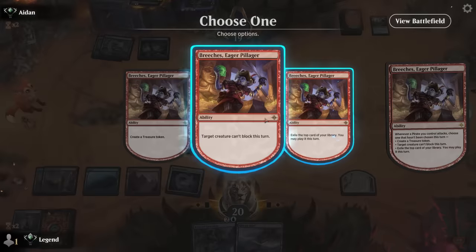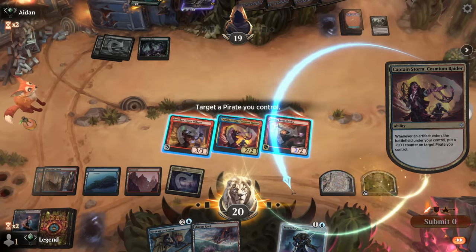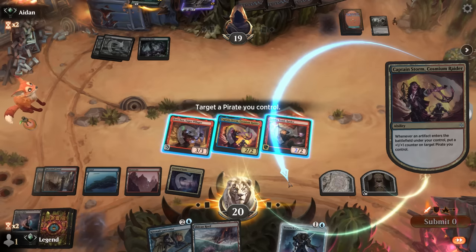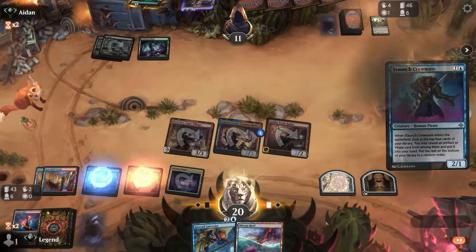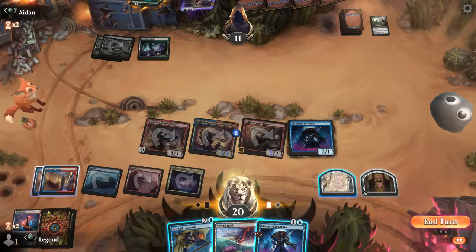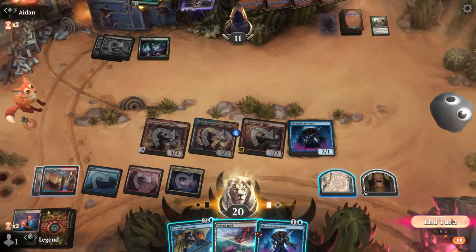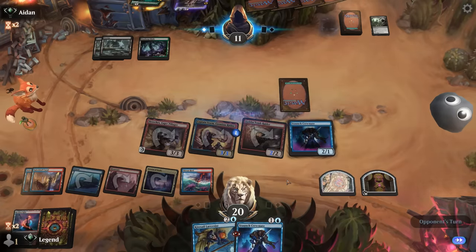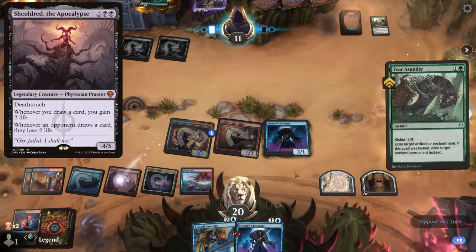We attack and get all three modes. Finding a Crewmate - great in this grindy matchup. Put the counter on Captain Storm so it doesn't die to a future Cut Down. If they have more edict effects, I want something I don't care about sacrificing. Crewmate into Crewmate is usually the strategy. I may not want to play this one in case they're playing Path of Peril, so I'm okay holding something back. If they tap out for a Shield's Roots, they're dead - it's going to be a kicked Tear Asunder on Breaches instead.